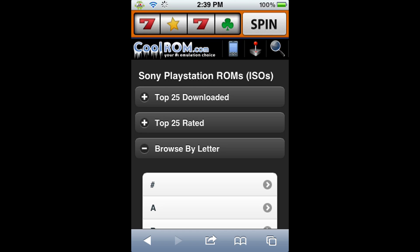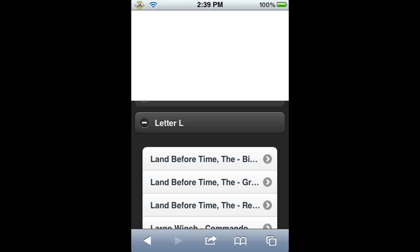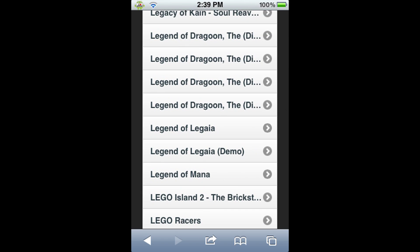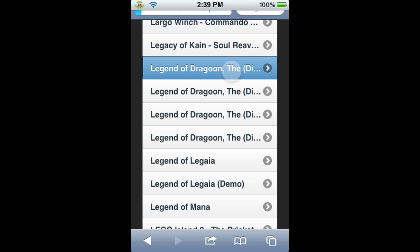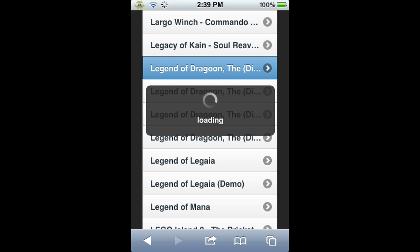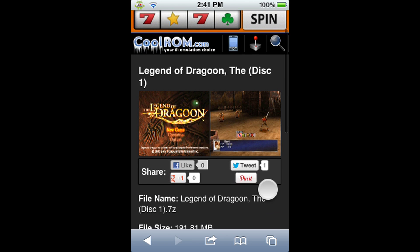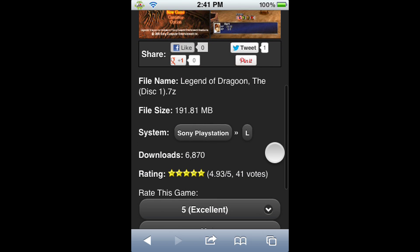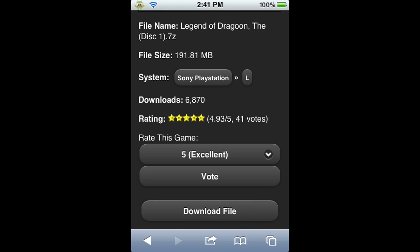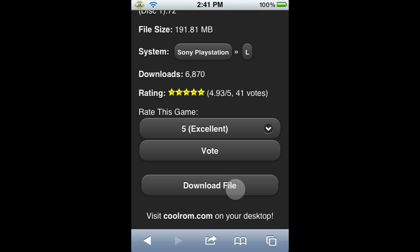I hope it's under the L, not the T, but I'm pretty sure it's under the L. Yep, there it is — Legend of Dragoon. So there's different discs. I think that this is the first disc — I was right, this is disc 1. As you can see, it's a very nice page with two screenshots, the size of the file, how many times it's been downloaded, and its rating. When you scroll down to the bottom, there's a download file button and we're going to click on that to download the file.